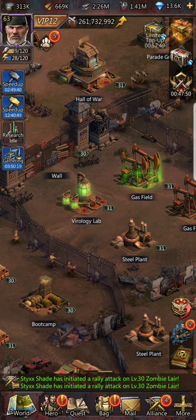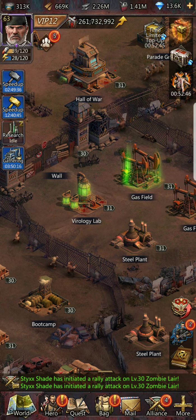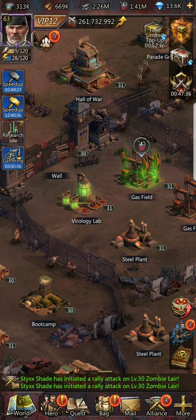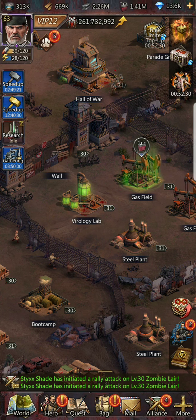In the late game you only need one food, one wood, and one virology lab. The reason you only need one virology lab is that most of your anti-serum will come from running lairs. Even with max virology labs, the daily production isn't significant enough to justify the space, especially when your needs for gas and steel will far supersede it.